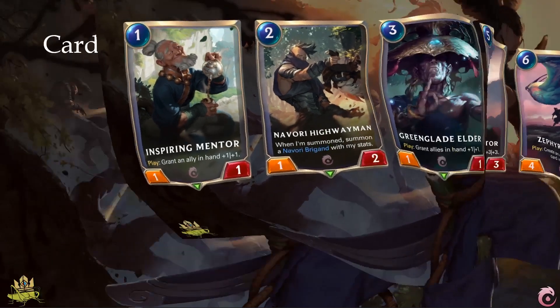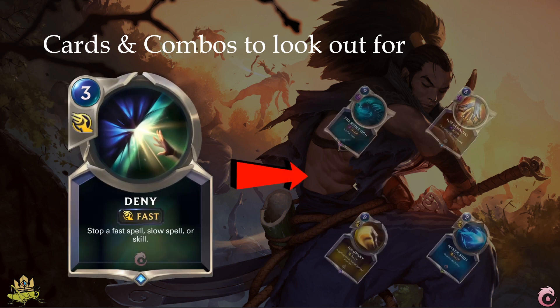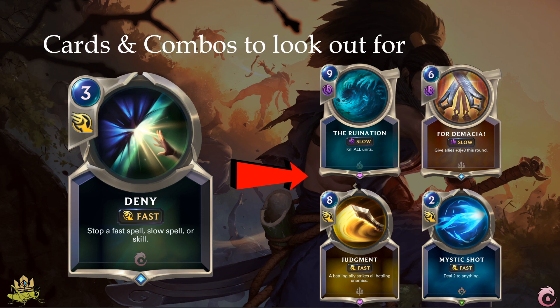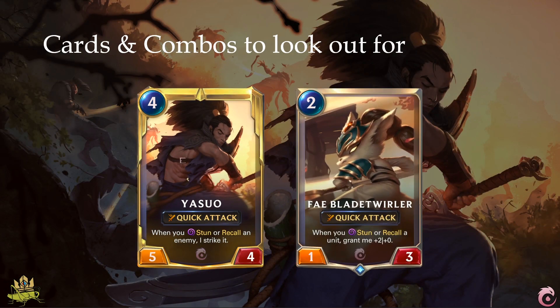Now let's look at the cards we need to look out for in this faction. The first is Deny, since it has the biggest trade potential and can win you games if cast at the right moment — think of 9-cost cards like Ruination, For the Massacre, Judgement, but even something like Mystic Shot when everything depends on the survival of one exact unit. The higher the spell, the easier you deny, and the more you throw the enemy back. Then we have Yasuo and Fae Blade Twirler. I've seen decks built entirely around those cards — the Blade Twirler can go up to 15 strength on its own, and utilizing its quick attack, it won't even take damage from killing off enemy blockers, while units too strong for it you just stun with other cards, and Yasuo will finish them off for you.